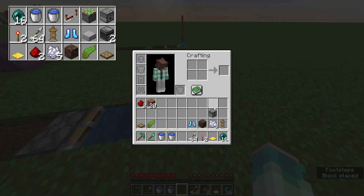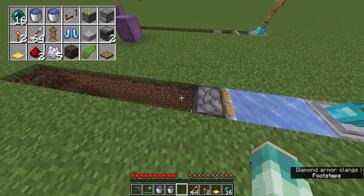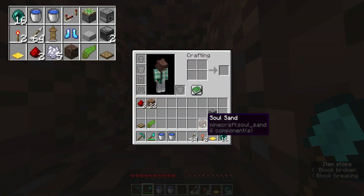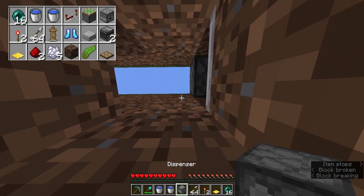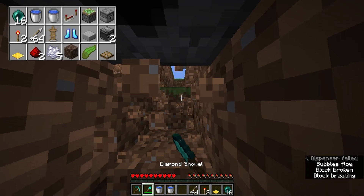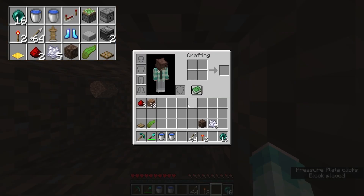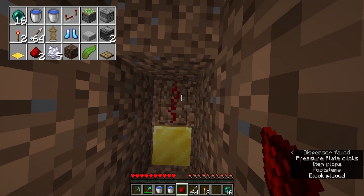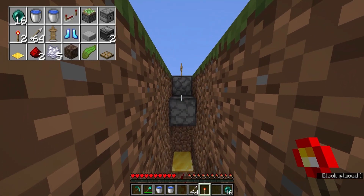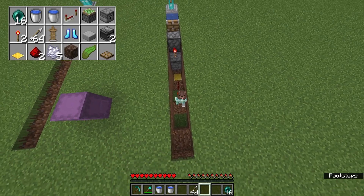I'm gonna place a smooth stone slab and then we're gonna put our frost walker on it. From here we dig down two. This will allow us to place a downwards facing dispenser. We're gonna dig ourselves out here with a staircase, place down a weighted pressure plate and extend the redstone signal to two.